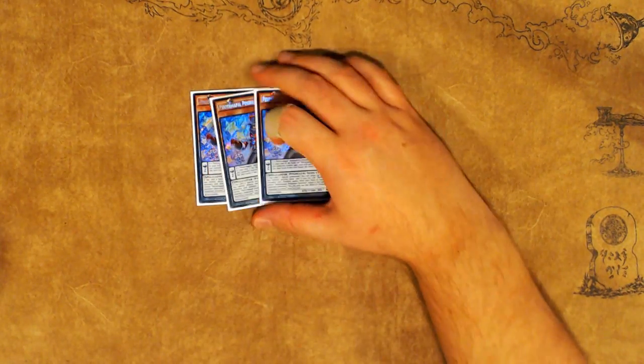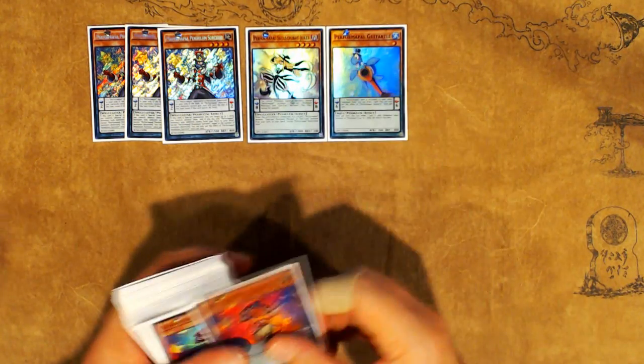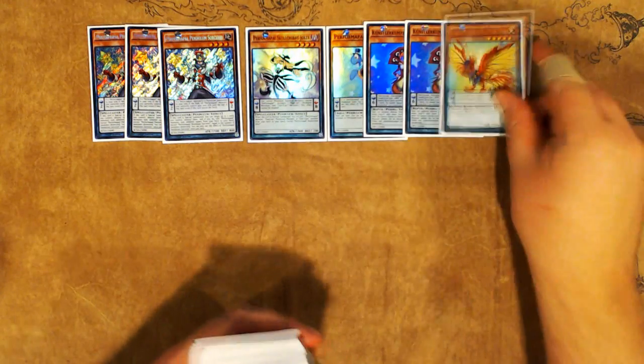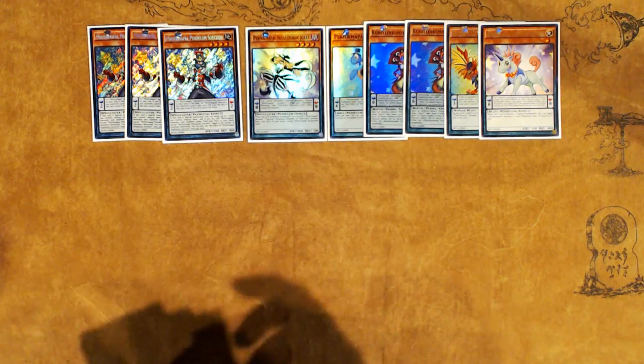Three copies of PerformaPal Pendulum Sorcerer, because this card is amazing. One copy of Skull Crobat Joker, one copy of Getertal, two copies of Lizard Draw to make the Draw Suit combo happen, and one copy of Odd-Eyes PerformaPal Light Phoenix, and one Odd-Eyes PerformaPal Unicorn.